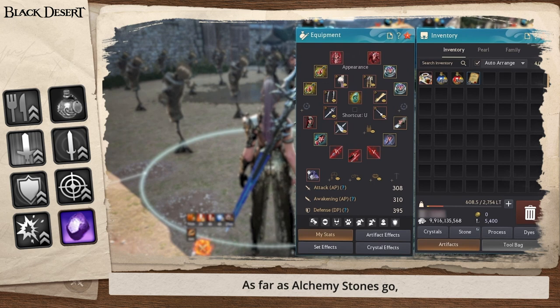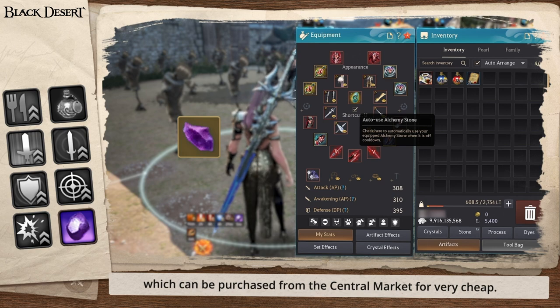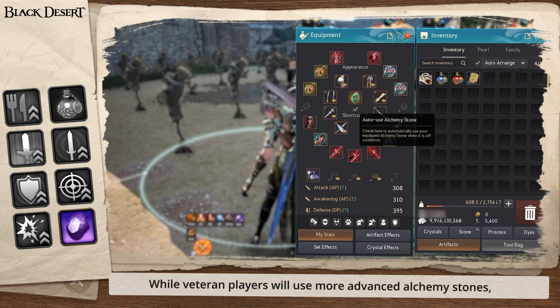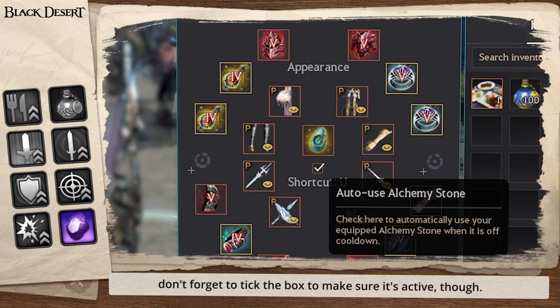As far as alchemy stones go, most new players are going to use the destruction spirit stone, which can be purchased from the central market for very cheap, while veteran players will use more advanced alchemy stones. Don't forget to tick the box to make sure it's active though.